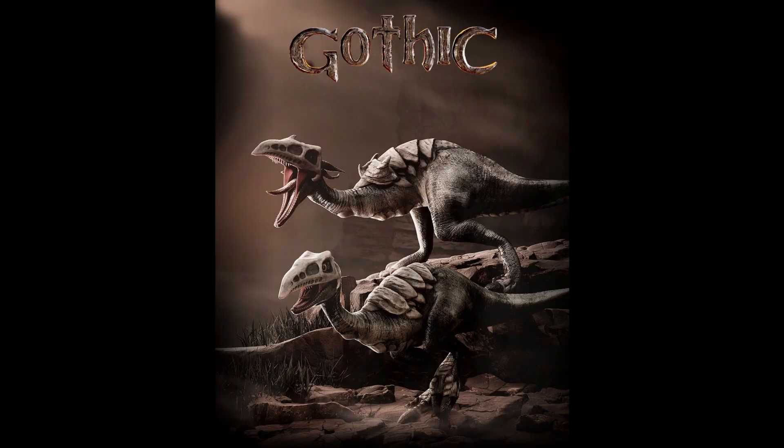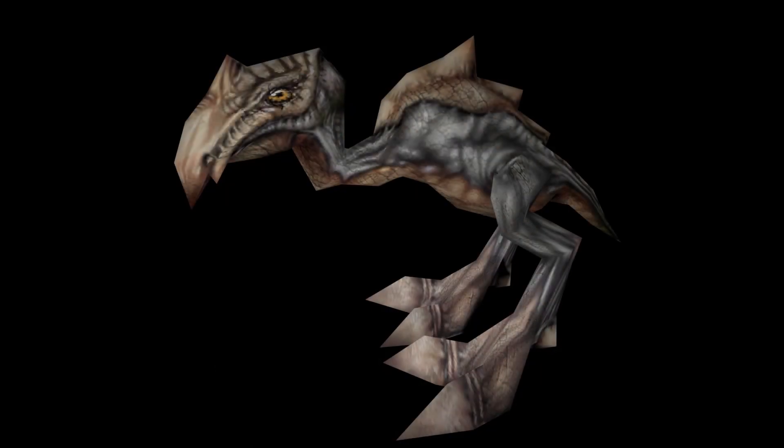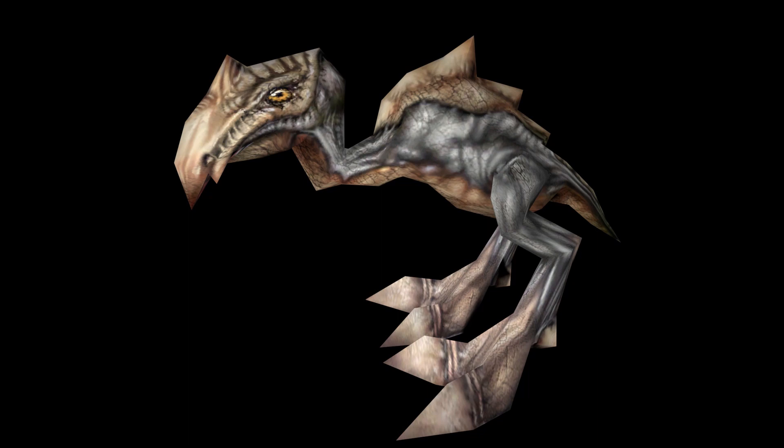Moving on to the scavengers — they look more in line with the original compared to the teaser's version. However the beak could be more curved and the tail could be shorter. Also these two scavengers seem to be different types, hence the different bone structure on the skull and the back plates, or they just want to give every monster a little bit more variety. In general I think they still look a little too lizard-like and less like a mutated chicken or something. Maybe they'll change it still.